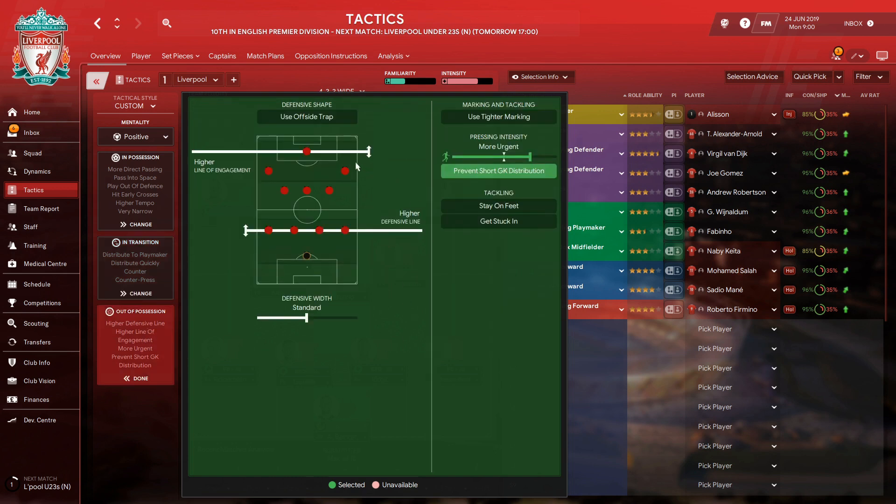Out of possession, we've got a higher line of engagement, a higher defensive line, and we have more urgent pressing and prevent short goalkeeper distribution. So the opposition goalkeeper gets the ball, Bobby is pressing, it goes back, and then he tries to whip it over — and then we've got our press forward there.